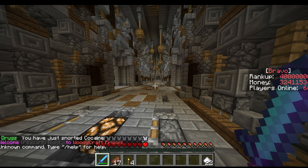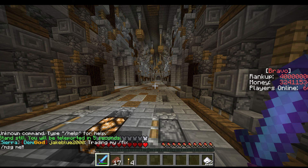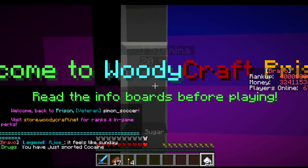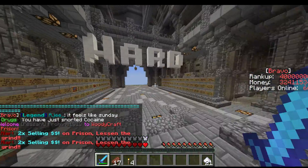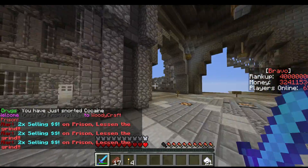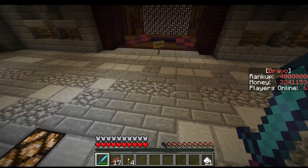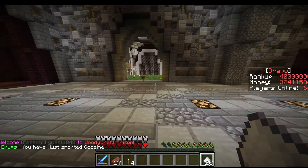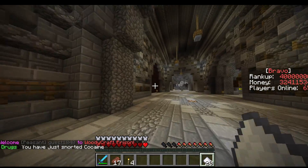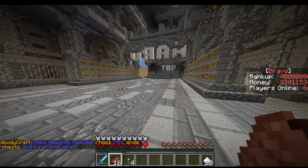If you head to spawn, you can do slash spawn. There's also a bunch of other wards, and if you don't remember them, you can just look over here. There are different ones — Zulu is your first one, then you have X-Ray, Whiskey, Tango, and then it goes on for a long time until Charlie, then Bravo. Bravo is the second highest.